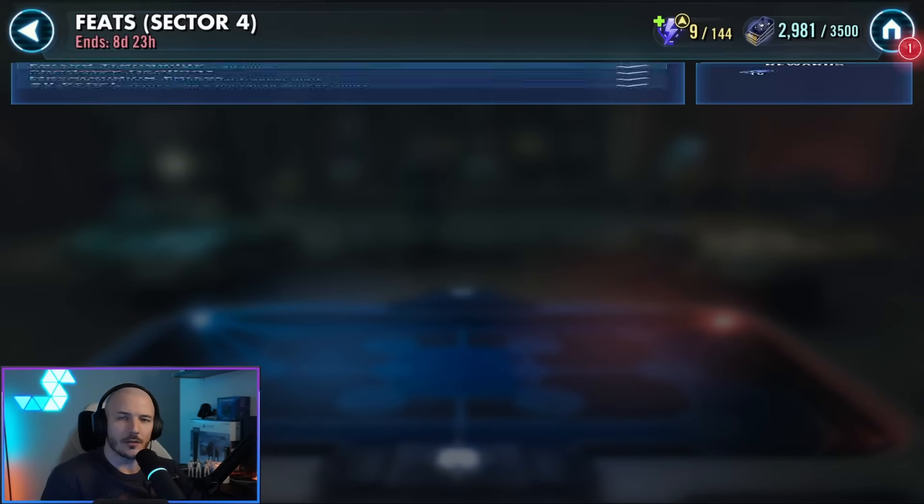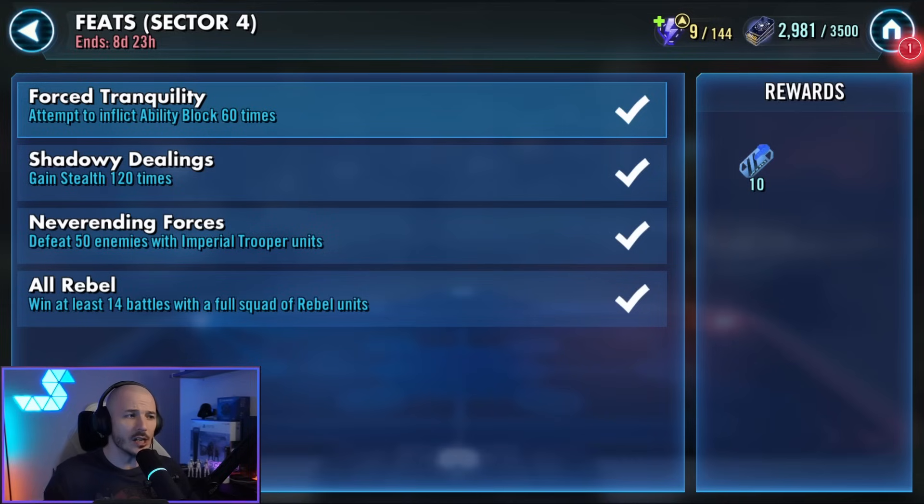Taking a look at the Sector 4 feats, we can see the following: we need to attempt to afflict ability blocks 60 times, we need to gain stealth 120 times, we need to defeat 50 enemies with our Imperial Troopers, and we need to win at least 14 battles with a full squad of Rebel units. All of these feats are very, very doable, thankfully. Rebels — we've got a massive, really powerful faction. Imperial Troopers have got two phenomenal teams. Stealth we can do in one battle, and attempt to inflict ability block we can get as we progress.